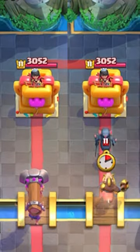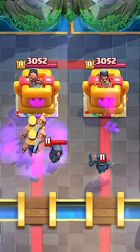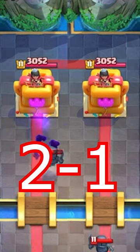Next, they are going up against a Mini P.E.K.K.A. Even though the Evo Battle Ram pushes the Mini P.E.K.K.A. out of the way, the Mini P.E.K.K.A. can still fully counter the Evo Battle Ram. This round's a tie.